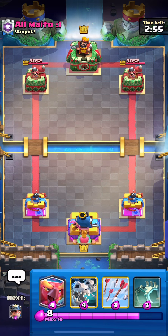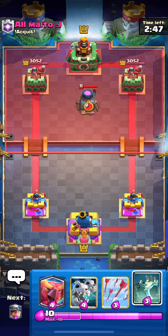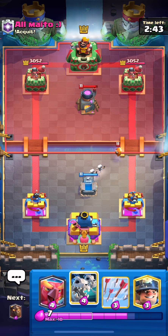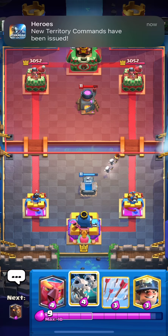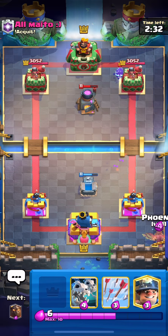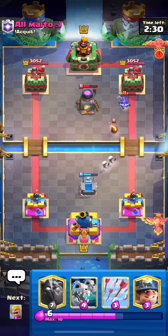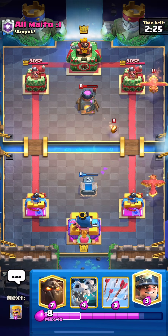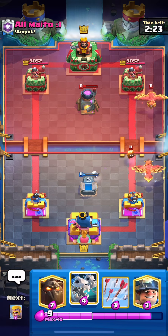It's a furnace deck. Tombstone counters furnace pretty well — just place it in this position or a little bit lower; it'll fully wrap up the furnace unless your opponent plays something on the tombstone. It's a 3-for-4 elixir trade, which is good. The E-spirit came in and ruined the interaction a bit but we should still be fine.